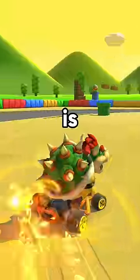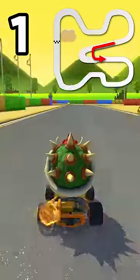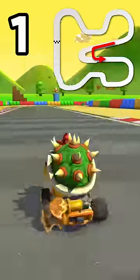SNES Mario Circuit 3 is shortcut heaven. Number 1: there is a shroomless shortcut on the U-turn. Hop right and drift left, then release an orange mini turbo.